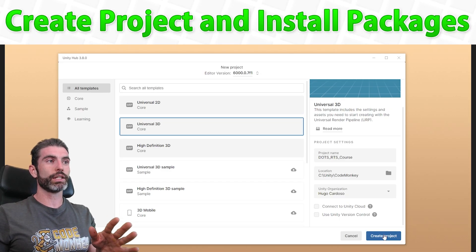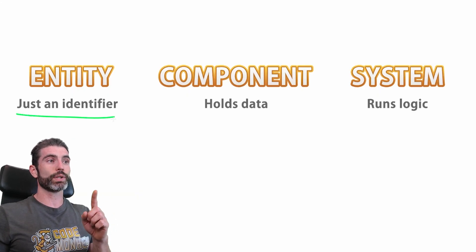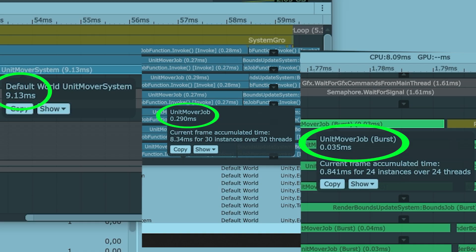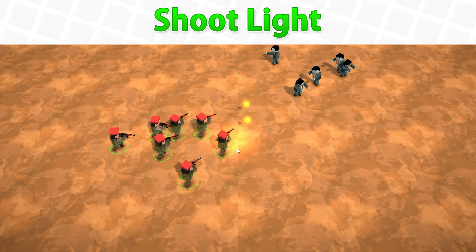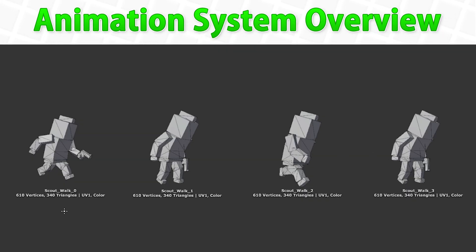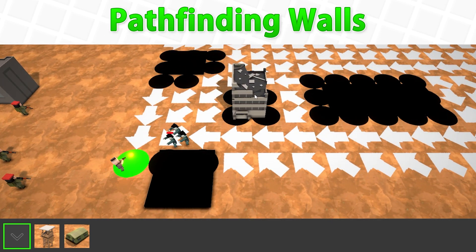It starts off from absolutely nothing by teaching you how to install DOTS and set up the project. It teaches you exactly what is DOTS, what is an entity, what is a component in the system, then what does the job system do, how to create jobs, how to use Burst to make your code hundreds of times faster, how to do entity queries, how to use DOTS physics, mix game objects and entities, how to make a custom DOTS animation system, how to set up flow field pathfinding, and tons more DOTS stuff.